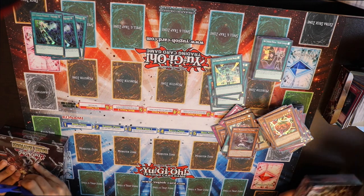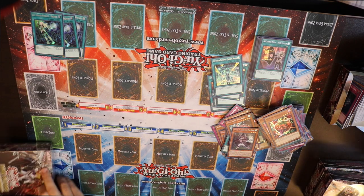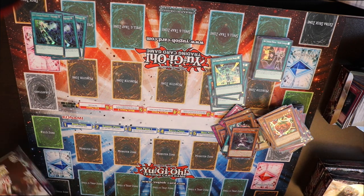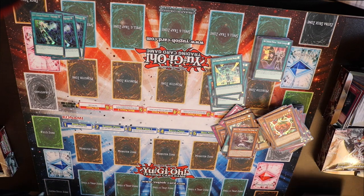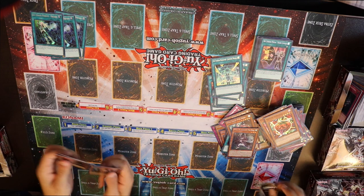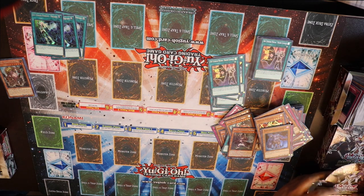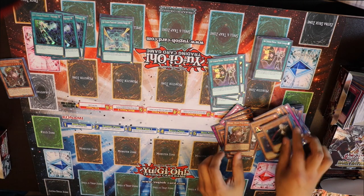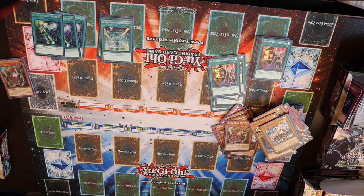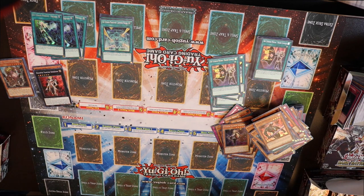So I have two boxes of my crank - two left. This is my fourth box, so yeah, the last two right now. Sky Striker there. Jamming Waves. So at least we got four Engages total. That's pretty good.